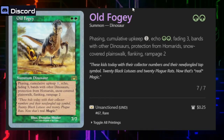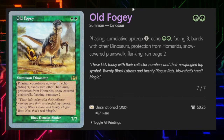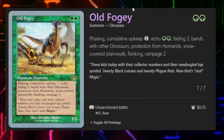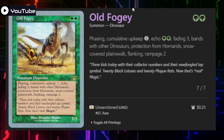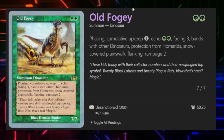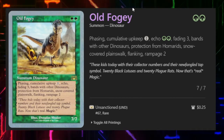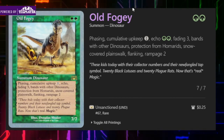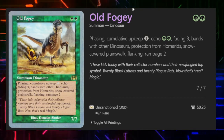The big thing to notice here is that Snow-Covered Planeswalk. It is incredibly rare to have Snow-Covered Planeswalk because it is one of the more limited types of Planeswalk. It gets you almost the least amount of evasion, actually, because there are only about five regular Planeswalk cards in Magic if we're talking about non-silver border.